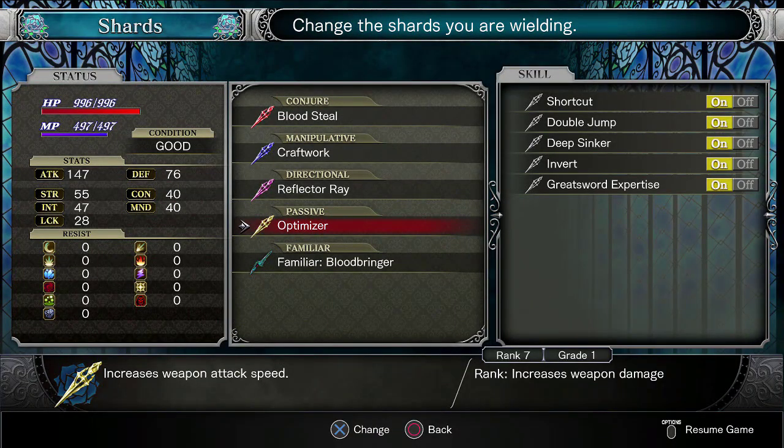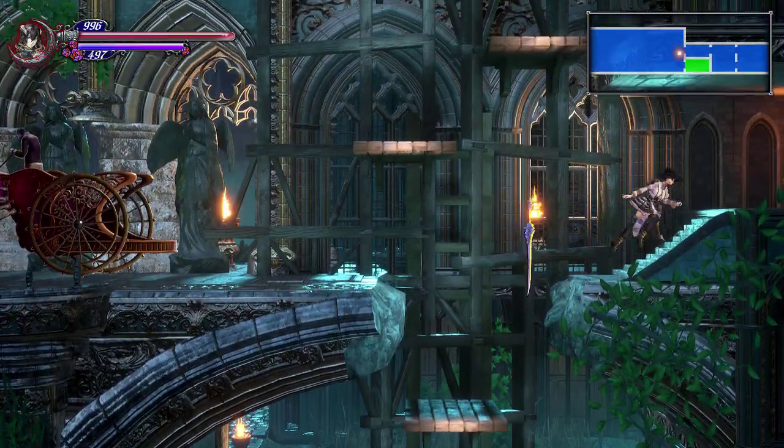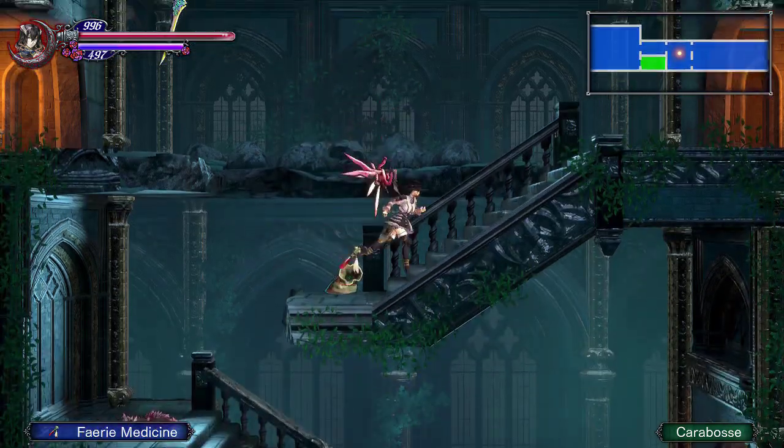I went ahead and upgraded some shards off screen. I went back to the cathedral and was fighting some ossipetes — grinded them up so we could get the Optimizer passive shard. This thing is really good: it increases your weapon attack speed and as you rank it up it increases your weapon damage, so we're dealing a lot of damage now. I also went ahead and maxed out our Greatsword Expertise shard. I did not realize how important this was — not just to have it equipped but to be leveling it up as well.